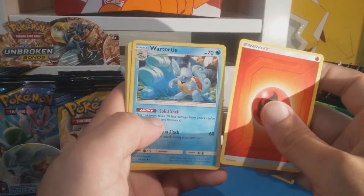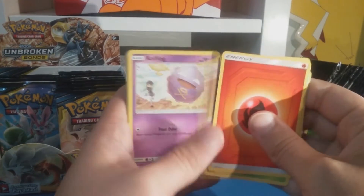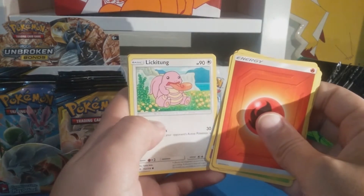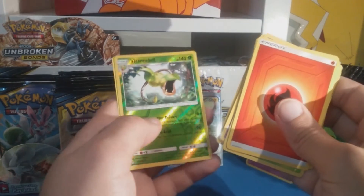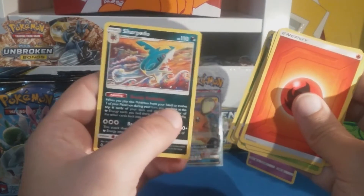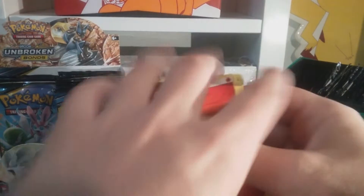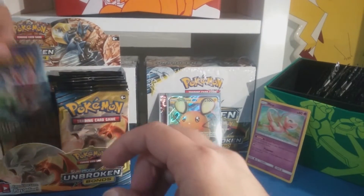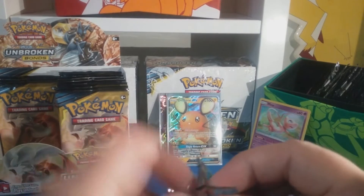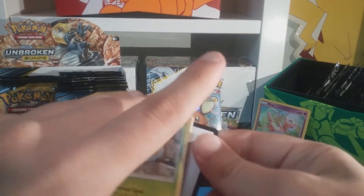Fire energy, Wartortle, and some Water Shuriken. Gloom, Haunter, Koffing, Doduo, Poliwag, Spritzsee, Lickitung, Victory Bottle reverse - cool - and a Sharpedo rare. Nice, nice - that boat in the back, is that a Team Rocket boat? Looks like it, that's cool. I don't think I have that Sharpedo rare - I really don't, I could and just don't remember.